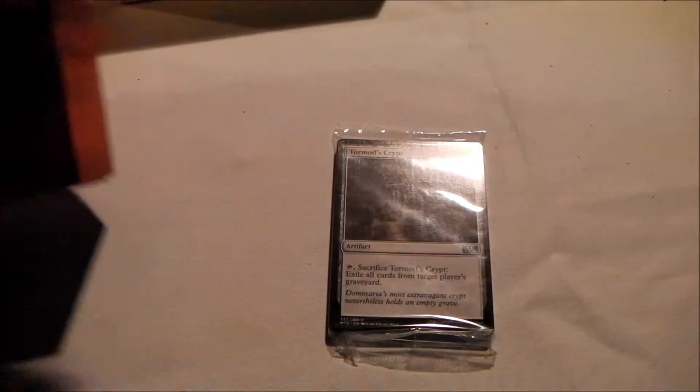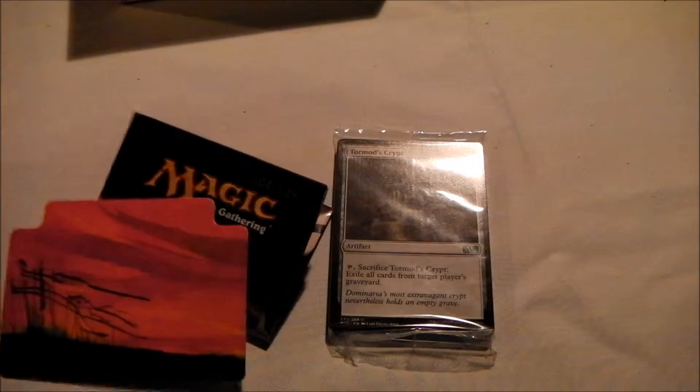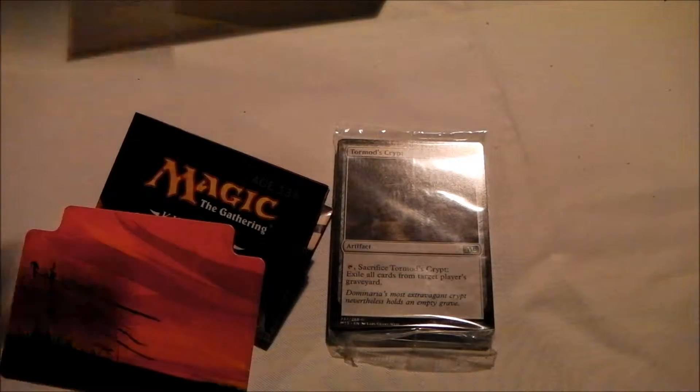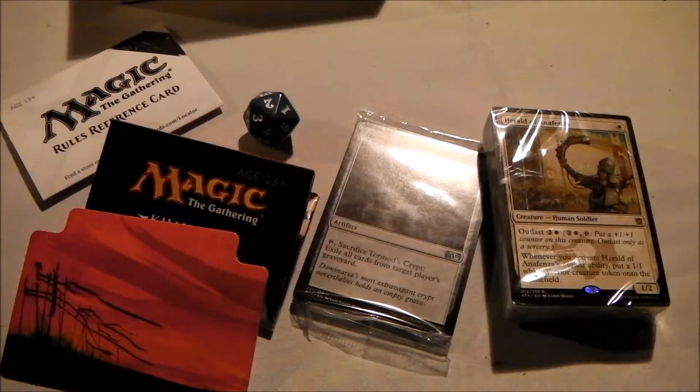Very nice little cardboard deck box with the Khans of Tarkir logo there. I believe that's the sideboard, your usual paperwork stuff, a divider, more usual paperwork, the deck itself, and a dice.